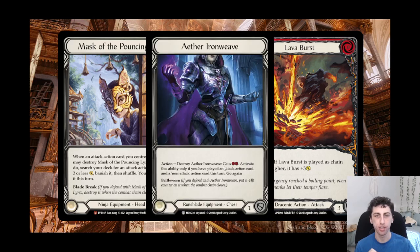We can compare it to Aether Ironweave — a pretty solid equipment piece and a common Runeblade equipment chest. It blocks for one with Battleworn, and you can destroy it as an action to gain two resources, but only if you've played an attack action and a non-attack action this turn, and then you gain go again. You're getting about three points of value from Aether Ironweave: blocking for one gives you one point of value, and then gaining two resources gives you at least two more points of value. Three points of value is kind of the baseline for good equipment in Flesh and Blood.